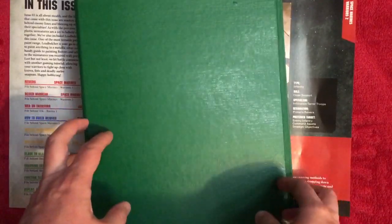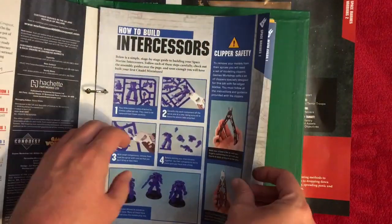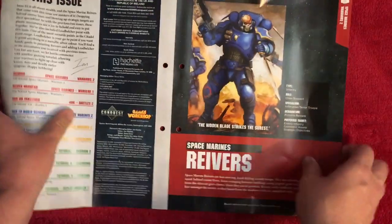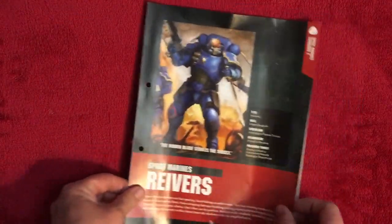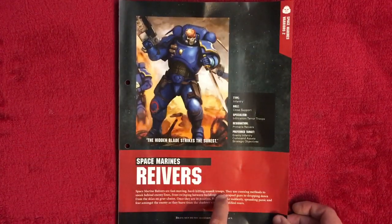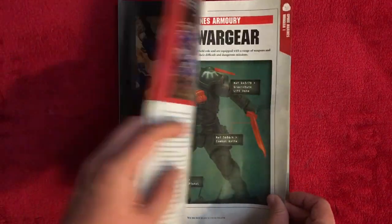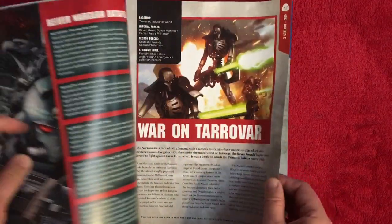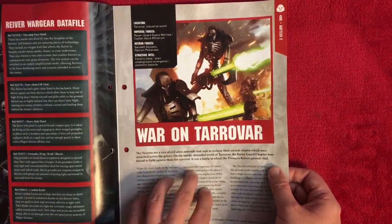I've got my ring binder where I've filed everything so far — covers, how-to-build sections, and so on. Here's the lore section about the Reavers: they're described as fast-moving, hard-hitting assault troops who use cunning methods to sneak behind enemy lines.